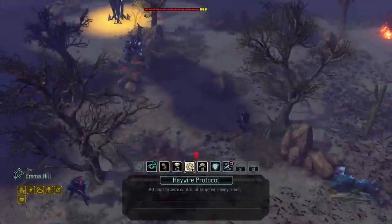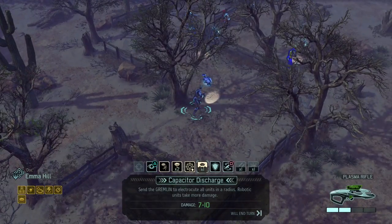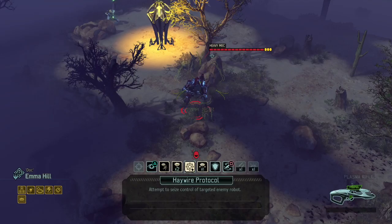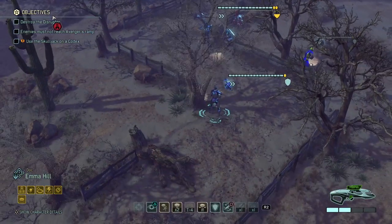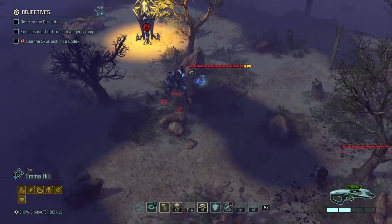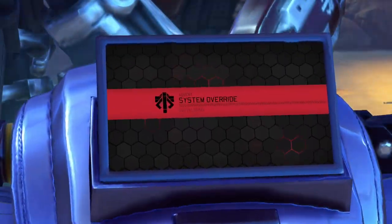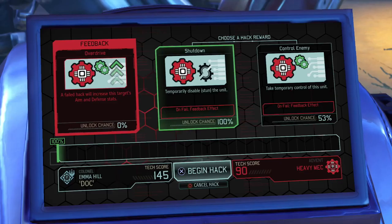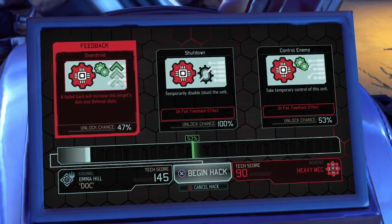I'm gonna have to try a hack without it then. Ooh — capacity to discharge, and combat protocol does 10 damage as well. But let's go with haywire protocol. Let's see what we can do on that mech. If we can get it, that would be awesome because then there's a unit in between us and the thing we need to destroy. 100% for a stun and 50% to temporarily take control — I'm gonna take it.